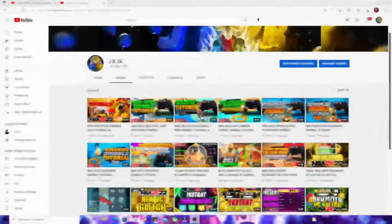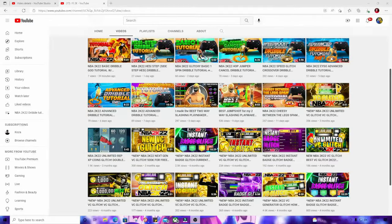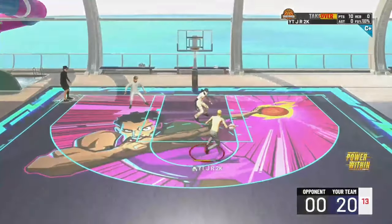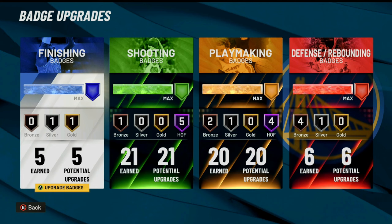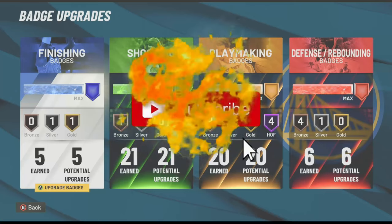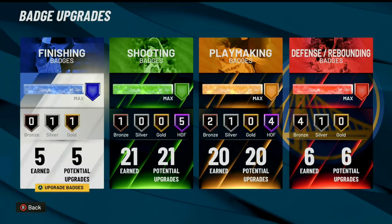If you have a moment, please go subscribe to my second channel — link will be in the description. I'll be posting all of my jump shot, dribble tutorial, and build videos on that second channel. In this video, I'm gonna show y'all one of the best working NBA 2K22 instant badge glitches that you need to take advantage of before it's too late. We're basically gonna combine two glitches into one, so make sure you drop a like, drop a sub, and turn on notifications.